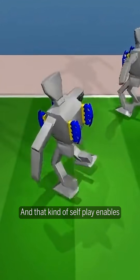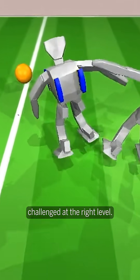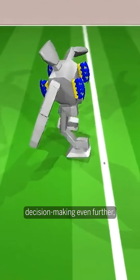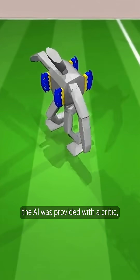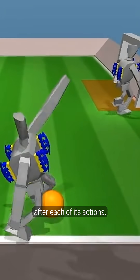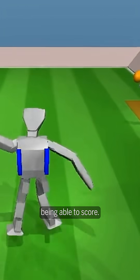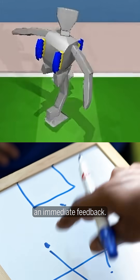That kind of self-play enables the agents to always be challenged at the right level. To aid their decision-making even further, the AI was provided with a critic — a program that gave it guidance after each of its actions. It tries to estimate the likelihood of the agent being able to score; it is a coach that gives immediate feedback.